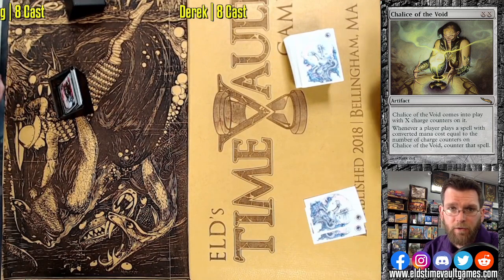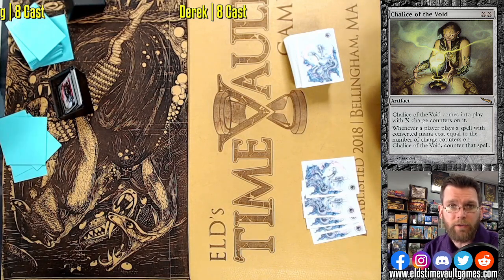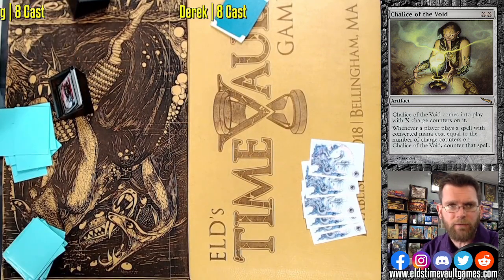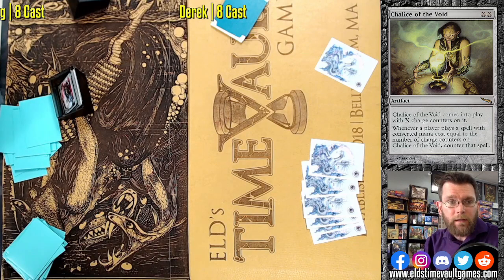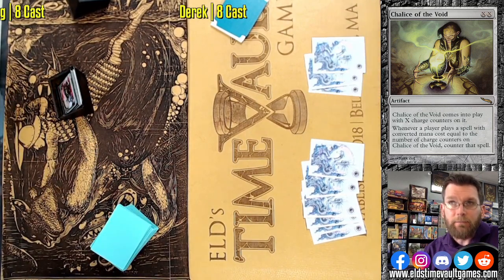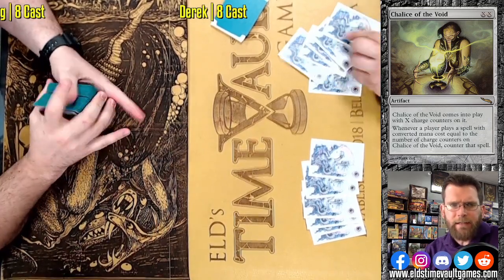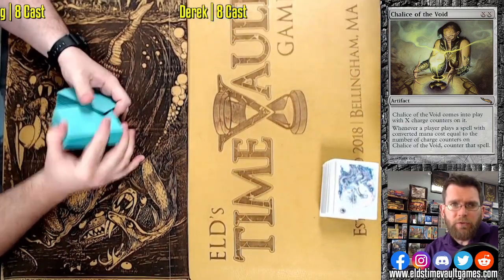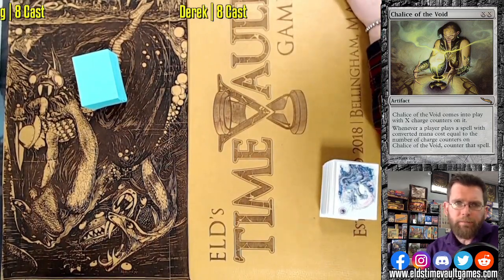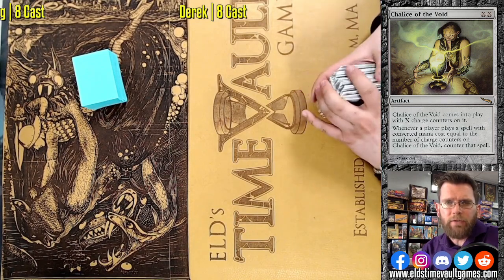Worth noting — Derek's hand could have been absolutely fine, with all sorts of zero-casting cost cards, but that Chalice is just brutal. Normally it comes in at X equals 1, shutting off cantrips and key threats like Delver of Secrets or Dragon Rage Channeler. Instead, Chalice at 0 comes down after you've had your opportunity to play everything out. It feels very similar to the situation that led to Chalice getting banned in Vintage. There's such diversity in Legacy that I don't expect that to happen, but the major complaint in Vintage was that Chalice at 0 was brutal in powered mirrors — whoever had the Chalice just won. They'd play out all their acceleration and drop a Chalice, so even a hand that could keep up no longer can. Chalice denies all of those zero-casting cost spells.